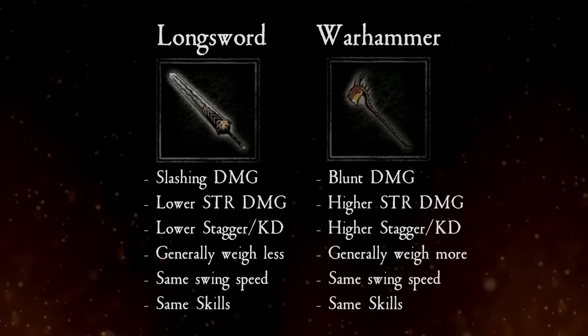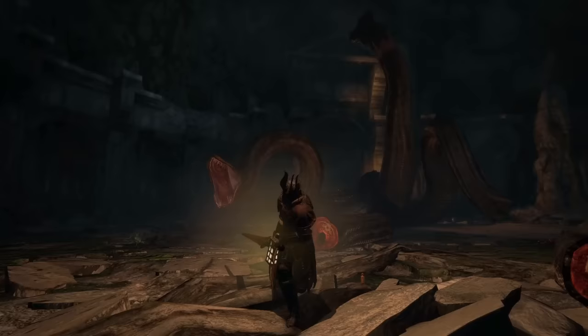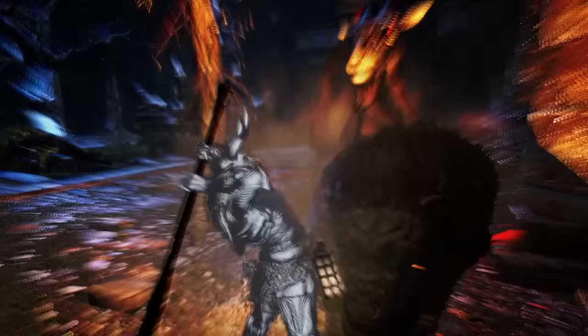Aside from blunt and slashing damage and differing stagger and knockdown values, warhammers and longswords have the same skills and animations. Certain enemies like skeletons are weak to blunt damage, so warhammers are better, while some are weaker to slashing like hydras, in which case a longsword is more appropriate.